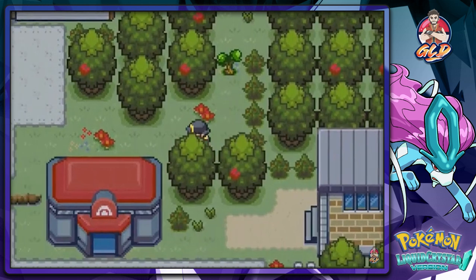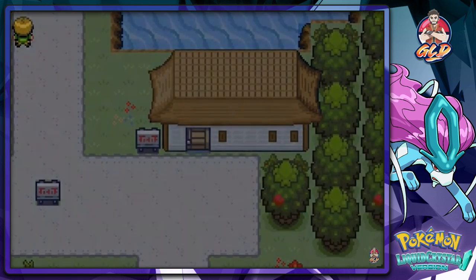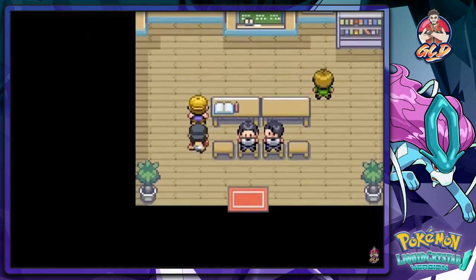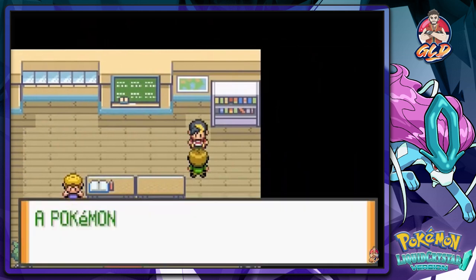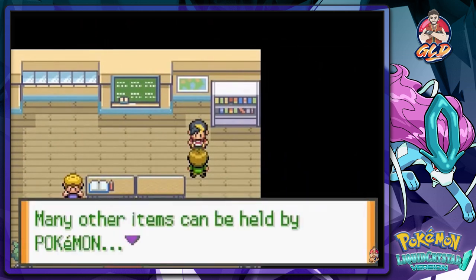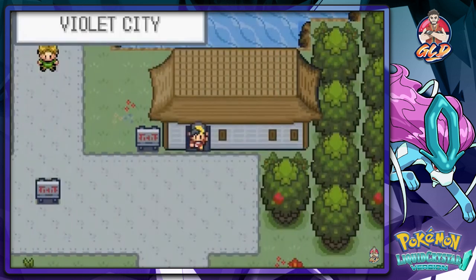We need Cut for that. This is the trainer school — Pokemon academy — so let's take a look. I'm pretty sure somebody here will give us an item. Norenberry can heal itself — yeah, that is true. There's nothing here for us.